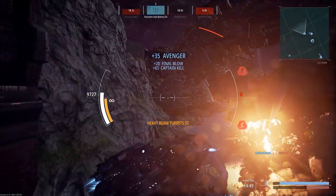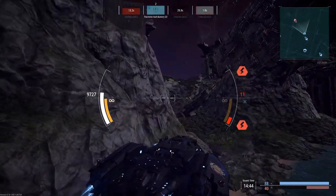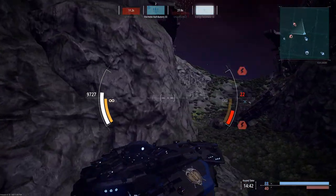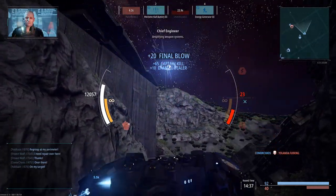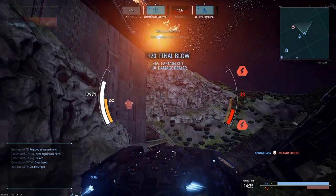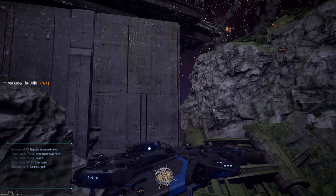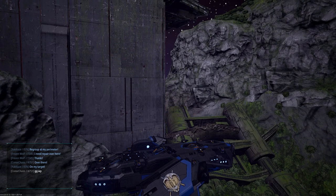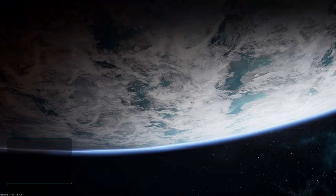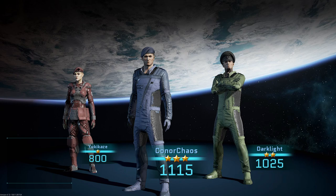Look at that damage! The tesla beam turrets are pretty nice in close quarters. As good as this tactical is - and its tier four and tier five counterparts also - I don't really like turrets in this game. They're a cool idea but just not designed well enough. That was a fast game - I wasn't expecting it to be that fast, but it was a win and top of the board. Not a bad little game.